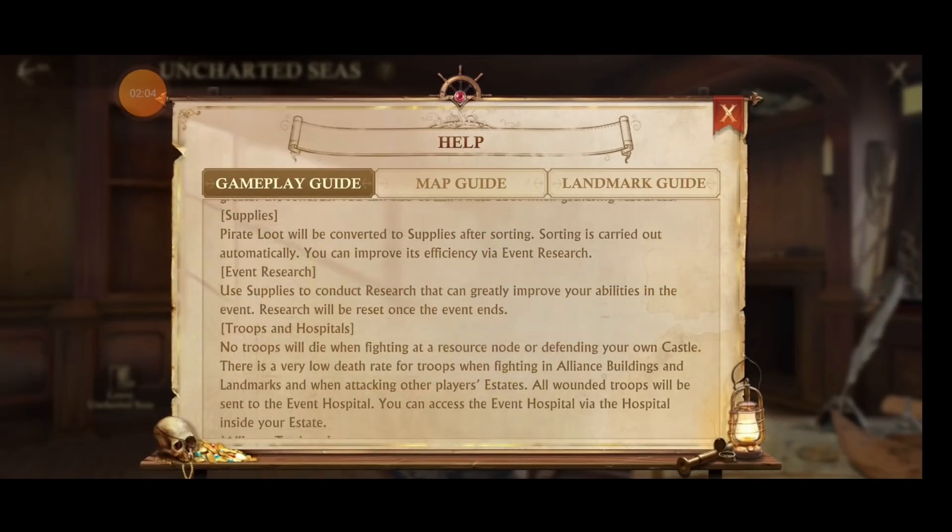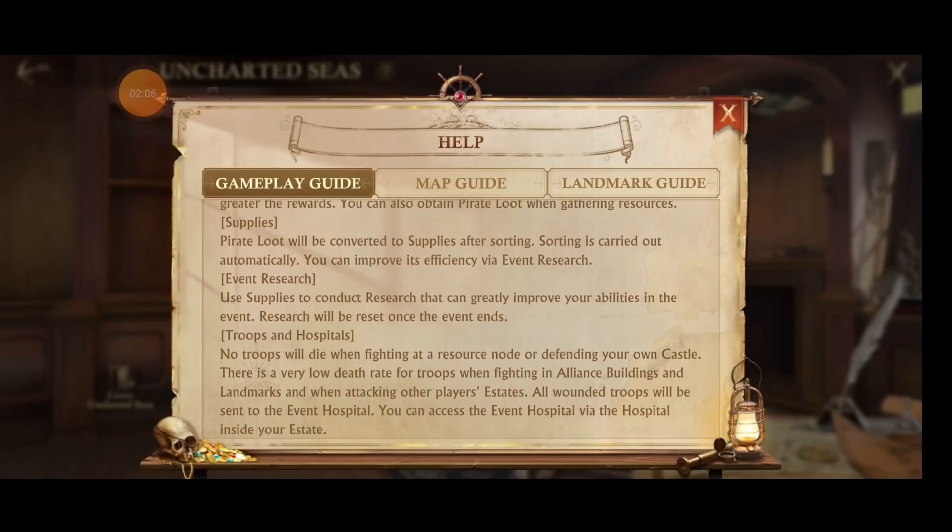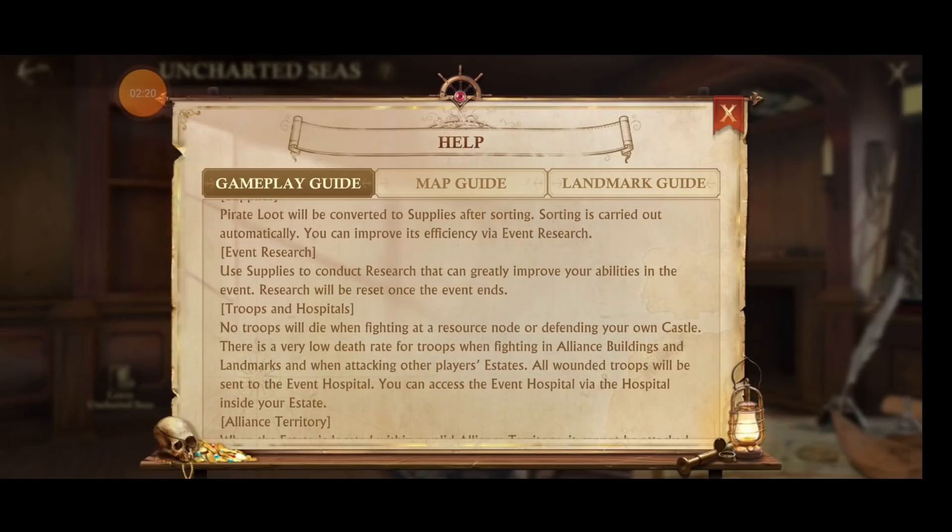We'll get more into the other pieces in a second, but basically you need pirate loot and you need lots of it, because it's used for your research, it's used for donating to Alliance Research — it's used all over the place. Our next step is using supplies to conduct research.